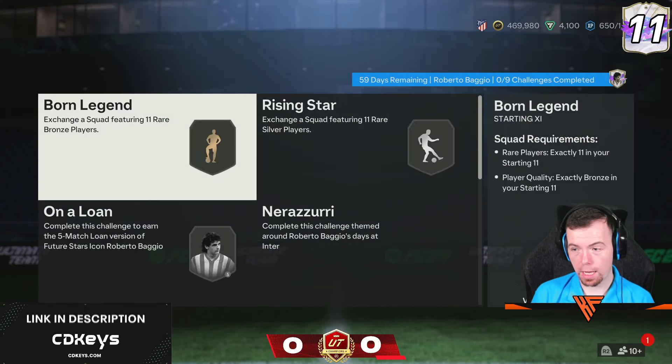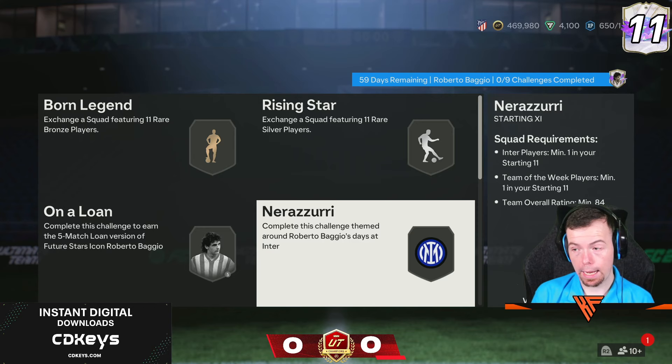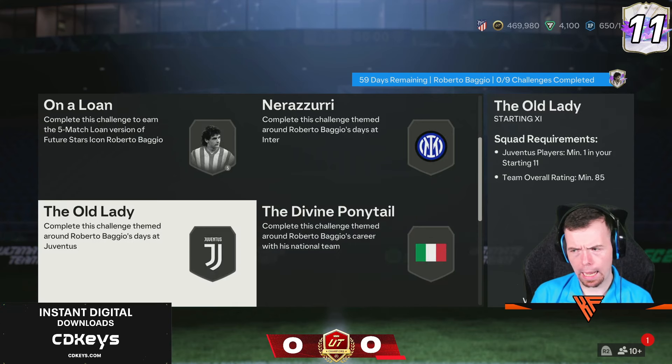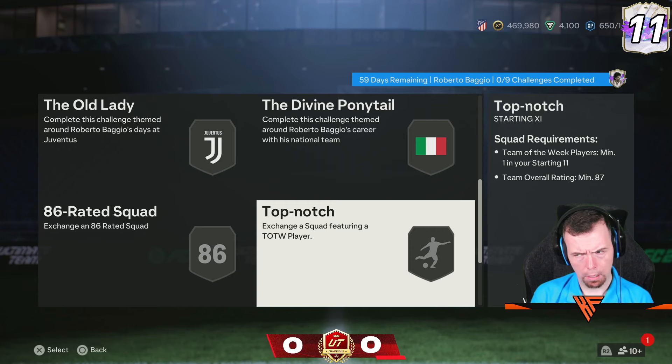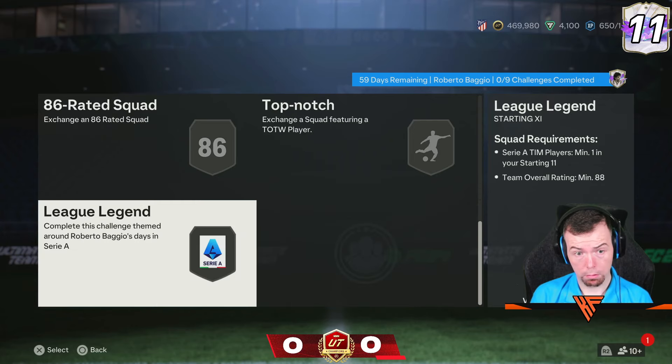The SBC requirements: rapid, 60 days, bronze/silver, 81, 84 team of the week, 85, 86, 86, 87.